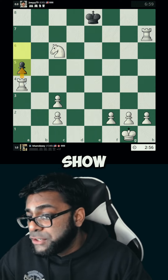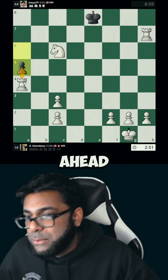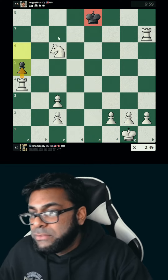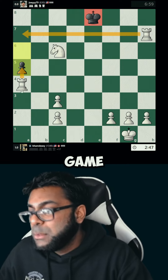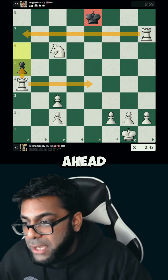You can always go for free pieces — there's nothing wrong with that — but for the sake of this game, we're going to show you that it's not about taking pieces; it's about winning the game. We see the king wide open, completely cut off, so let's go ahead: Rook e4 check.